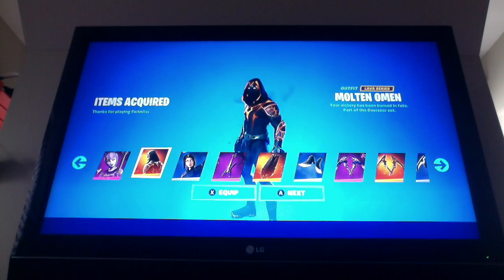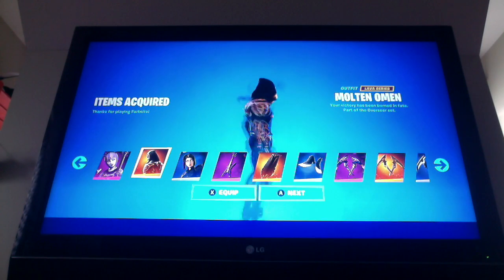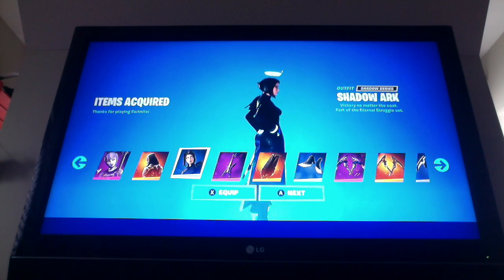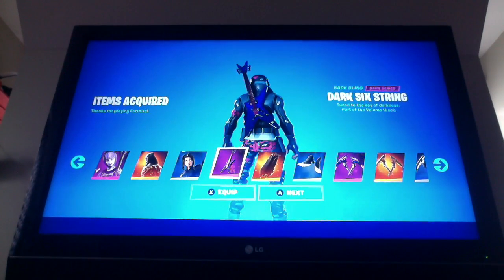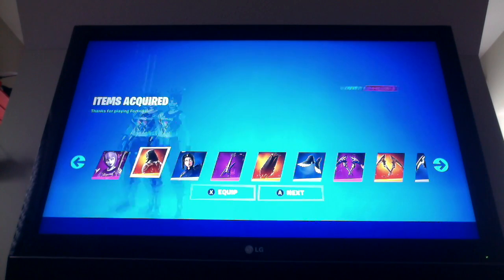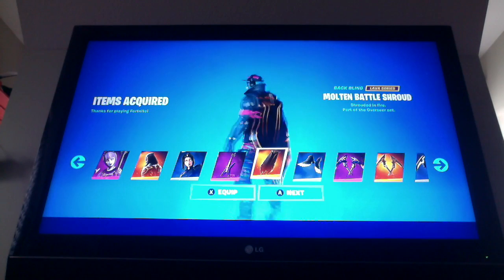Then you've got Molten Omen, part of the Overseer set — I think this one is pretty sick, I'm probably gonna rock this a lot. Then we've got Shadow Arc, which looks kind of like an angel, pretty cool, part of the Shadow series. We've also got Dark Six String.